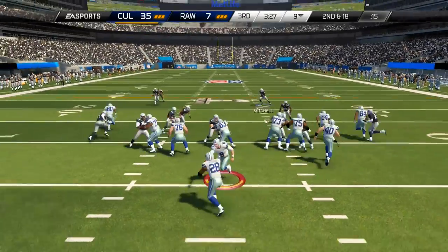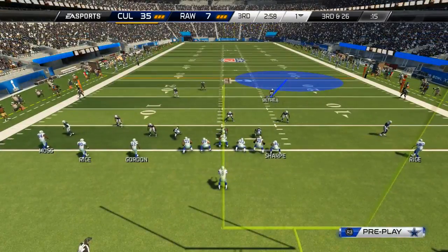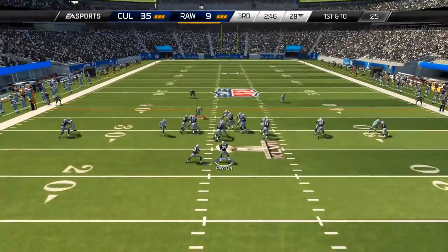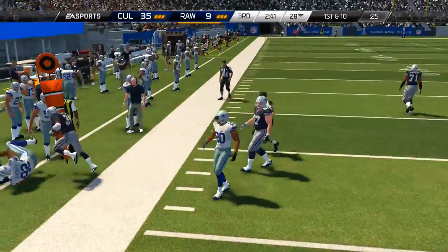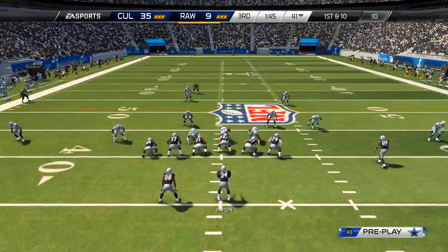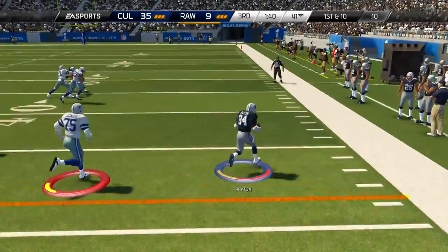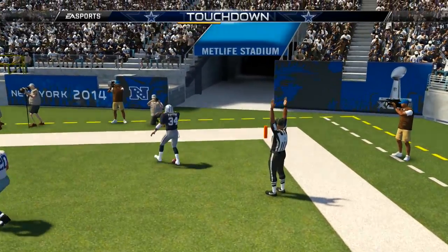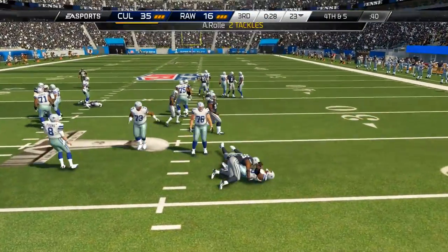Finally my guys get some pass rush and we get him in the back of the end zone for a sack — I'll take the points. My defense has put up nine points, my offense zero. Next drive the read option starts to work: Walter Payton picks up eight on the corner, Chris Johnson gets the first down. Then on a play action, QB Walter takes off and keeps the ball, going all the way for a touchdown — that 100 speed finally coming into play. Definitely my favorite play of the game.